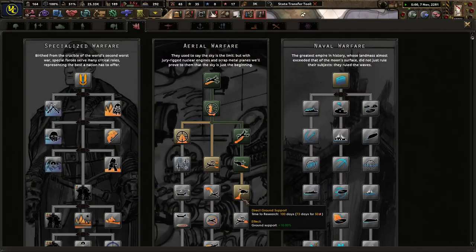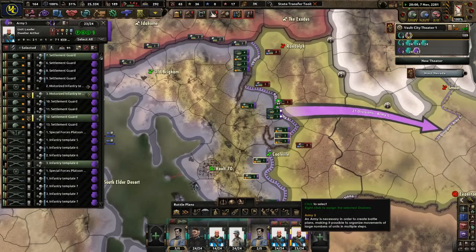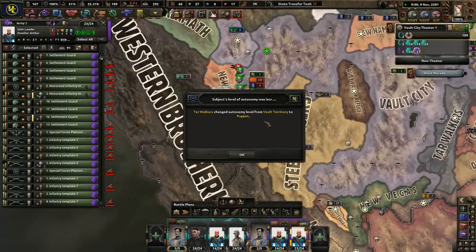We've got some more research we can do — even more ground support. How are you guys doing? This is going to be good. Go ahead and attack. You know what? Go crazy, just move into the lands — I'm going to take like half of Lone Tree probably. Control wall — oh, okay, whatever.